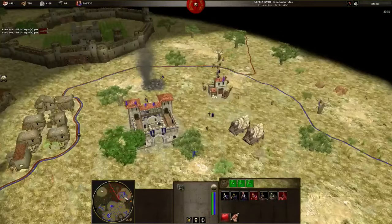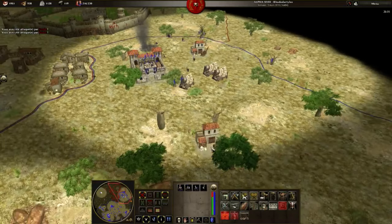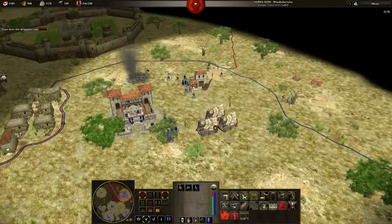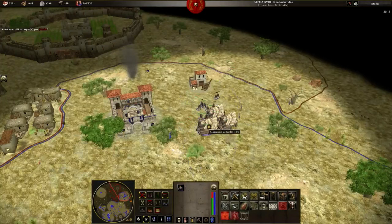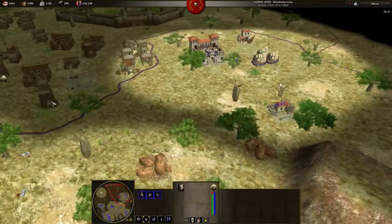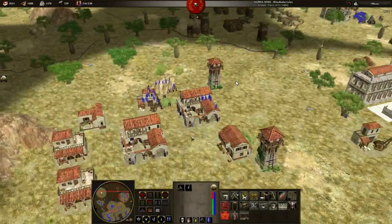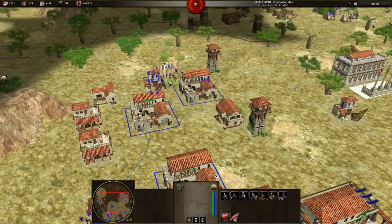Now would be the good moment to push. Two rams, three rams — yeah, that's a good moment. I'm garrisoning my rams. That's the tactic I really advise — I used to do this. It's a good surprise effect for your opponent. Usually people don't garrison their rams, but as you will see, if I remember well, this little tactic caused a lot of problems for him.